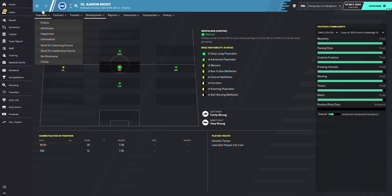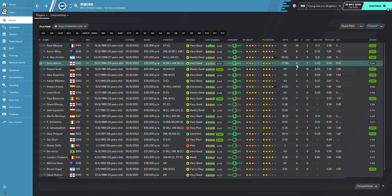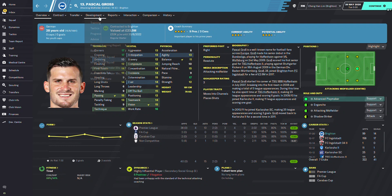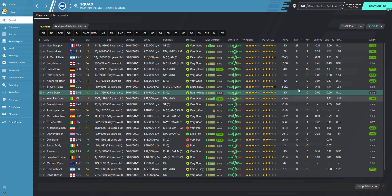McCallister got 8 goals, probably playing left mid. Solly March got 6 goals from left mid. Pascal Gross got 4 goals from center attacking midfielder. Dale Stevens got 3 goals from central midfield. Webster got 2 goals from center back. Most of Brighton's goals came from Maupay; many players only got zero, one, or two goals.